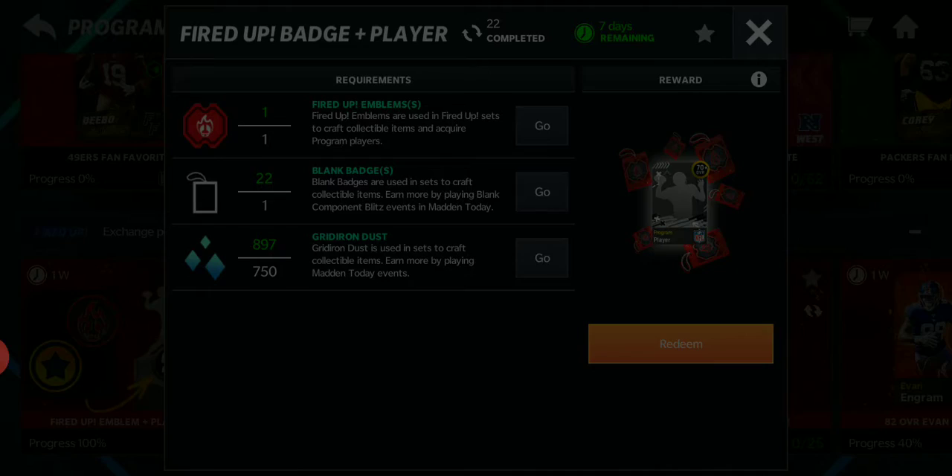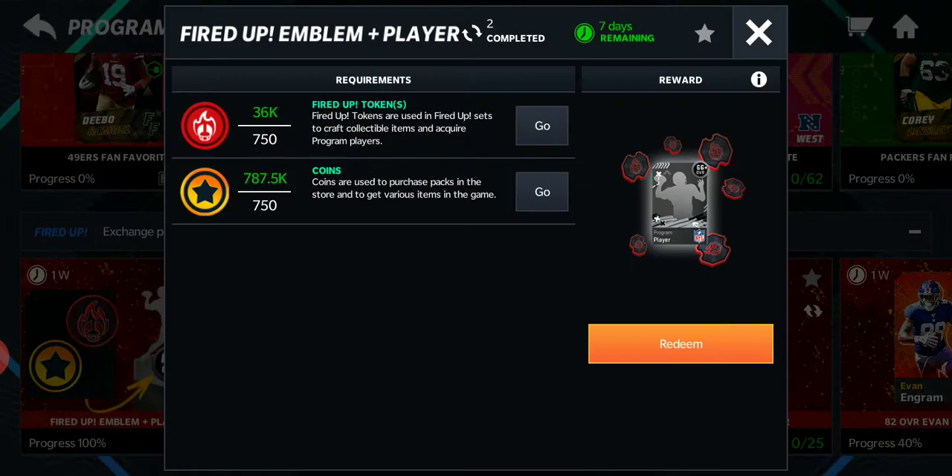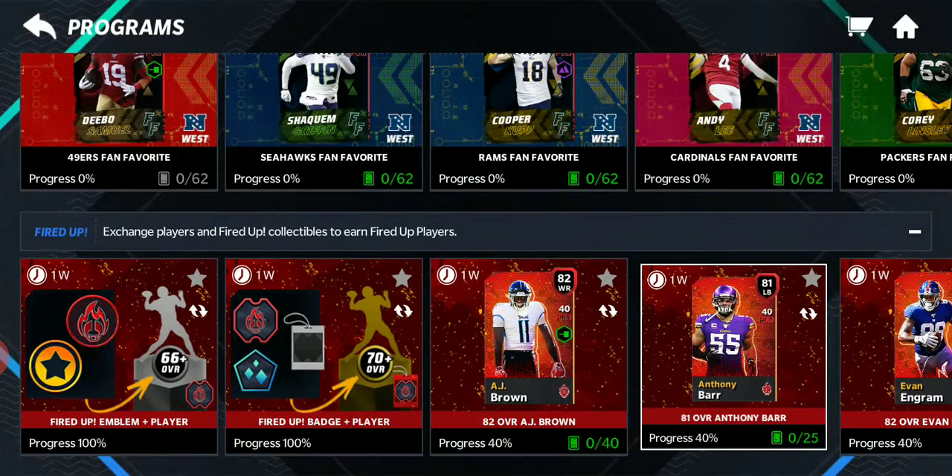Okay, vertical — I don't need him. If you need emblems, you can do that set for some tokens. Got a lot of extra tokens. And then we'll build a guy.